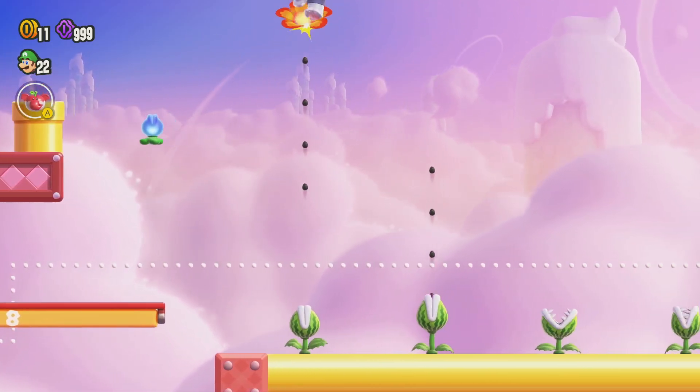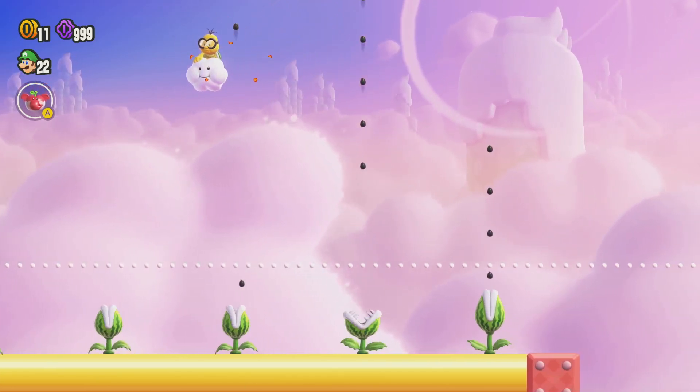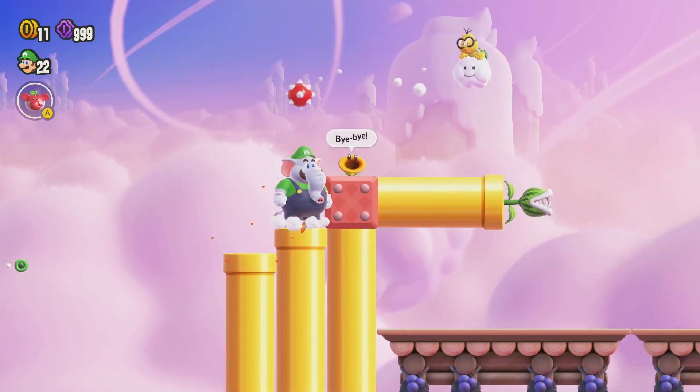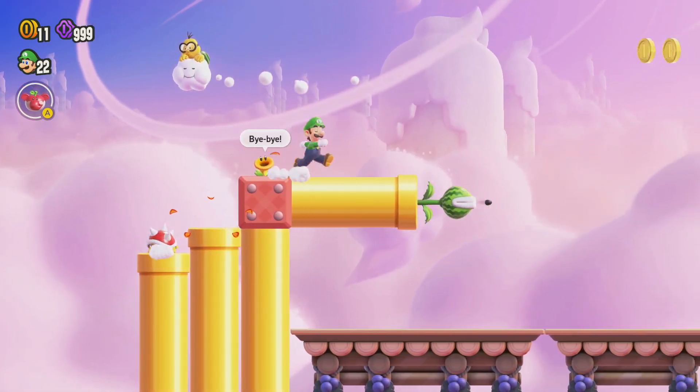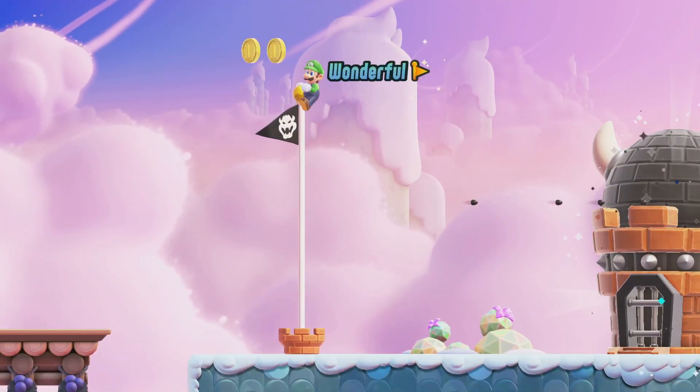Now we can bounce up on these — it's kind of funny that you can bounce on these. And that gets you nice and high to here. We're hurt, but that's okay because we can go on this, bounce off of that, and get to the top of the goal pole. There we go.